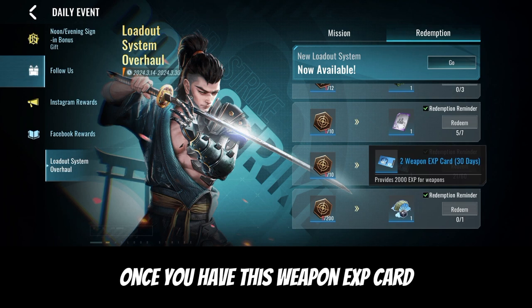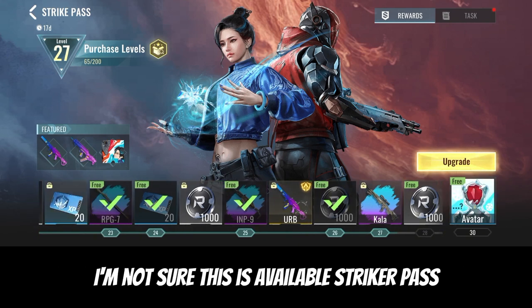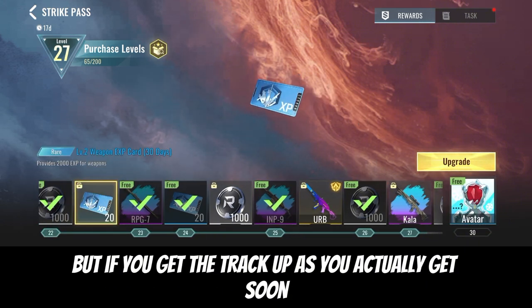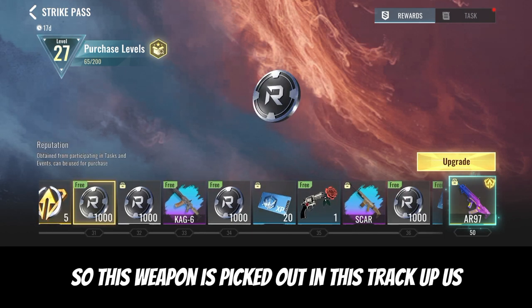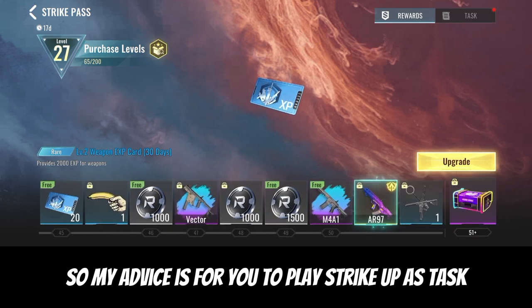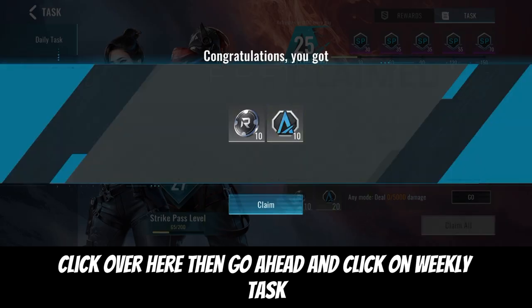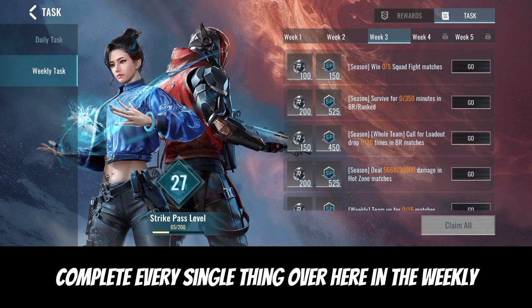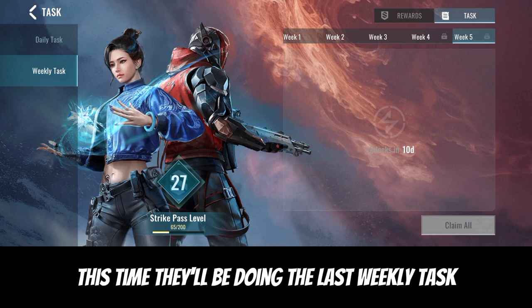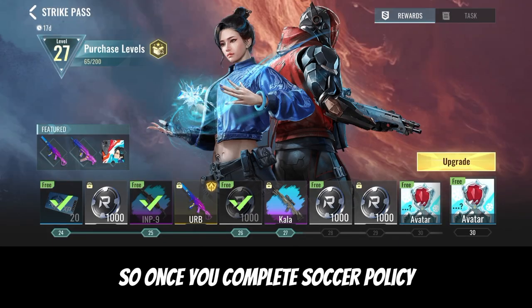Once you have this Weapon XP Card, here's how to use it. Go to your Striker Pass - this is available on the Striker Pass for free. If you get the paid Striker Pass you get even more. My advice is to play through the Striker Pass tasks. Come to Striker Pass, go to the Task option at the top, click on Weekly Tasks, and complete every single thing in the weekly tasks. We're ending on week five, so that's when the last weekly task will be available.